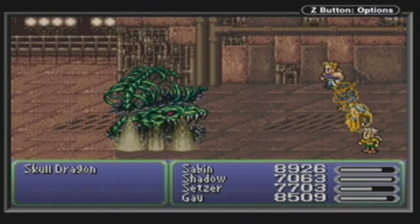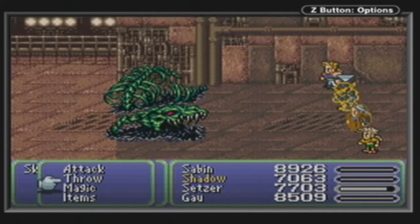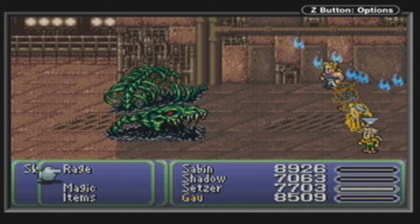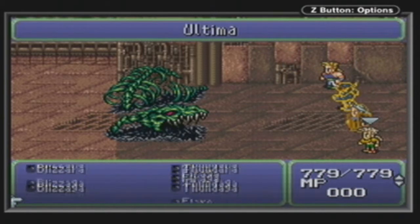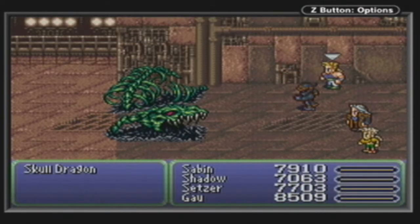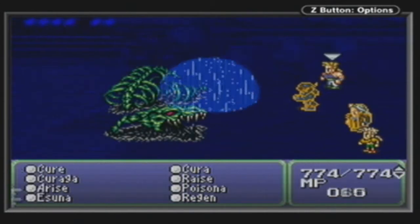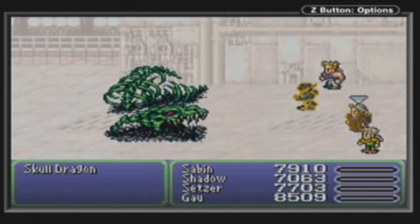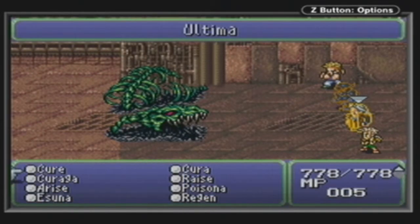You can just use attack, attack, attack, or you can use Ultima, or whatever you want really. It's not the toughest dragon in the game, but it does do quite a bit of damage. It looks to me like a Raise would work - just use Raise or Arise on it and it will die. But I don't know, should we give it a go?